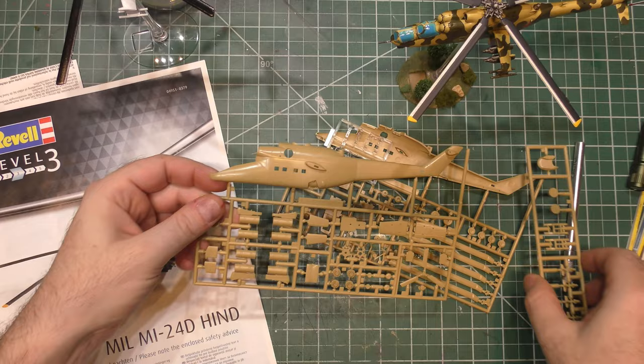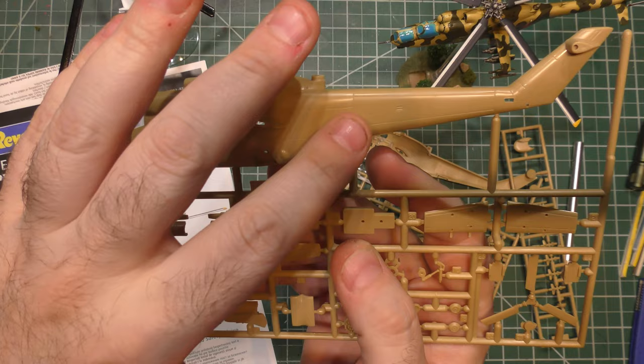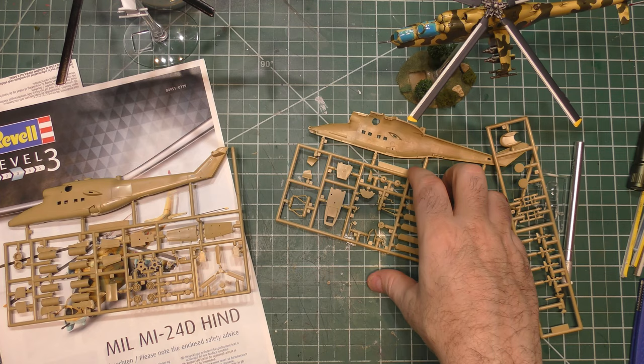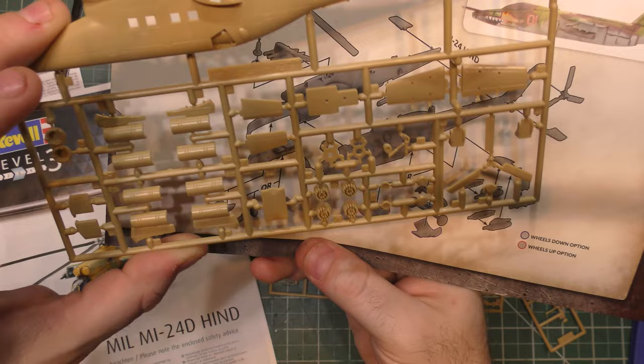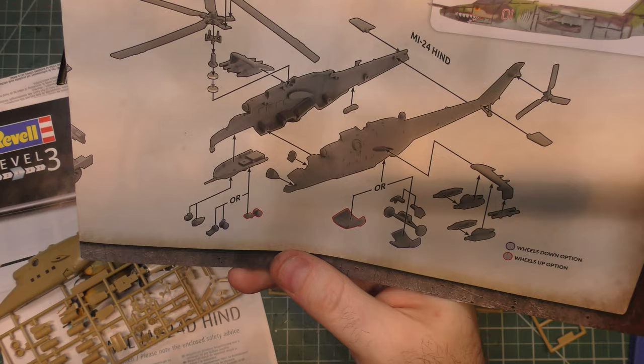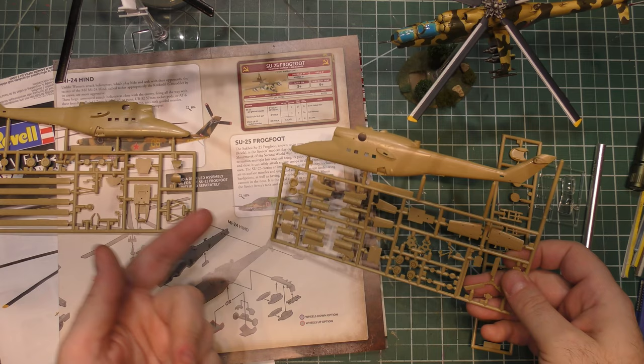Looking at the parts that come in this model kit, you're going to get nicely recessed panel lines and a whole lot more parts than in the Battlefront kit. You have more parts on one Revell sprue than in all of the Battlefront assembly pieces. Assembly is generally similar: you've got your two fuselage halves, stub wings, underwing ordnance, tail rotor, and main rotor. The main rotor is a little more complicated to put together.